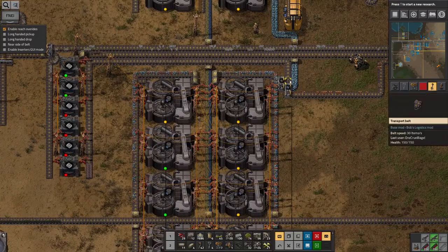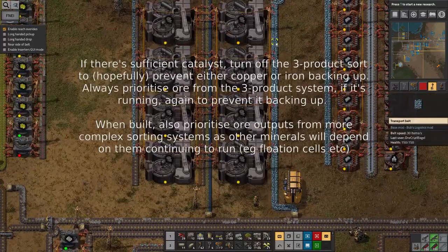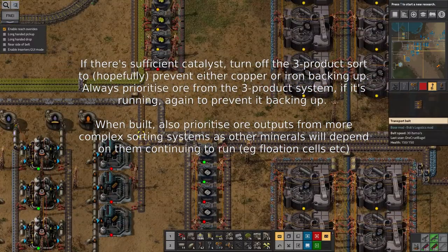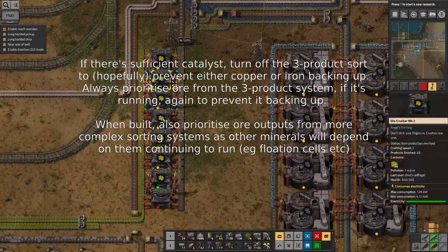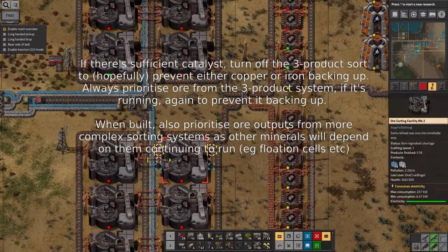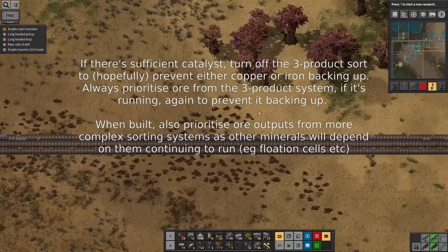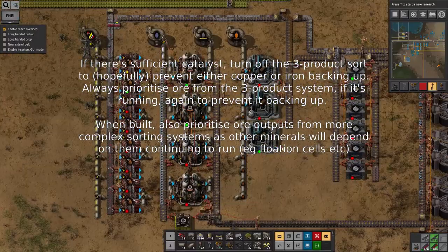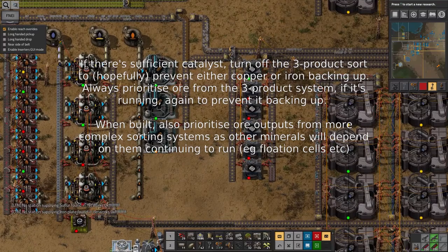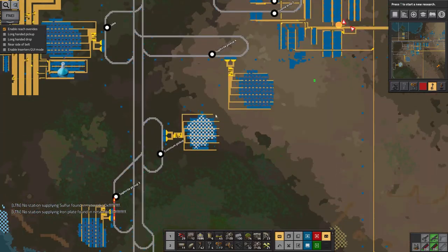There are a couple of things I could do better here — one would be to just have it use this input if there's anything available, another would be to turn this whole thing on and off depending on how much catalyst I have. As you can see, the catalyst is backed up on the iron side, but the copper side is still churning through it much more quickly, so I still need more catalyst to be produced. Having this all neatly balanced is going to be another thing I'll have to work on — that's going to require quite a lot of thought.